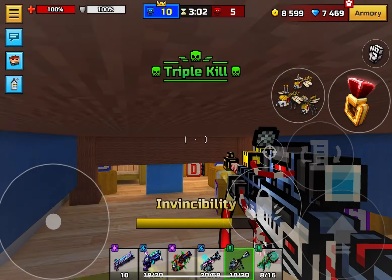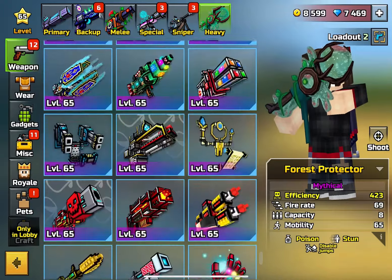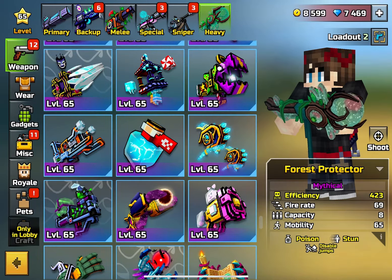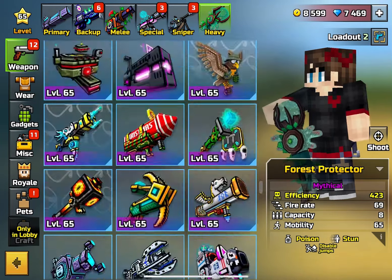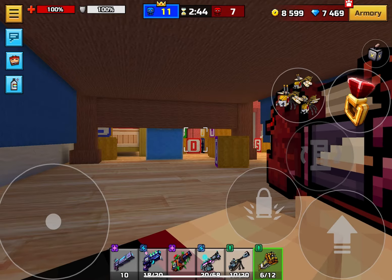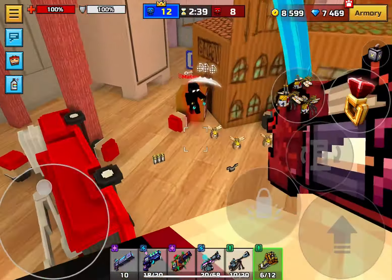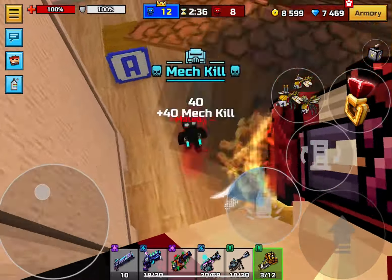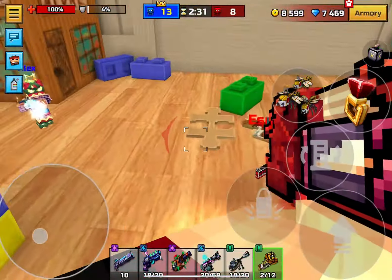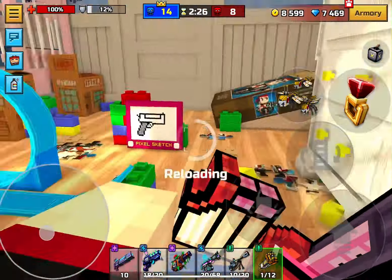Another good weapon I could mention is the Christmas Ultimatum — it's usually a one-shot. I just want to talk about some weapons that some people might not know about that are very good and that you should buy with coupons. The Invincible Lion is also very good. I don't know if it's better than the Christmas Ultimatum, maybe so, but the fire rate is very good and it's a one-shot with supercharged, so that's why I'm putting it on this list.